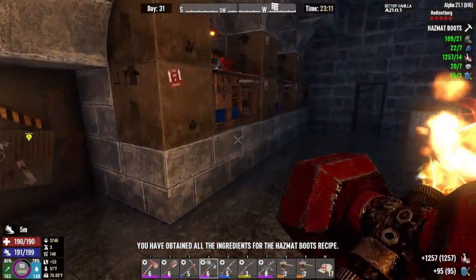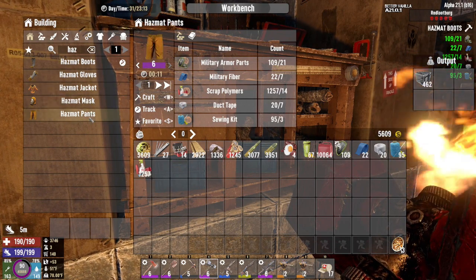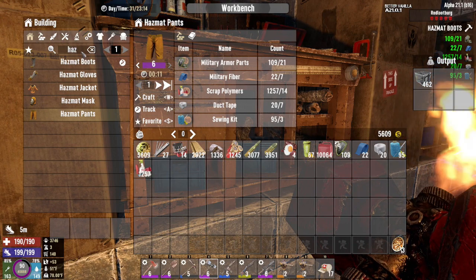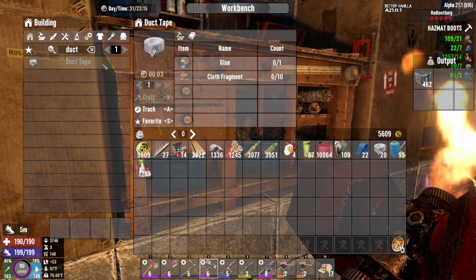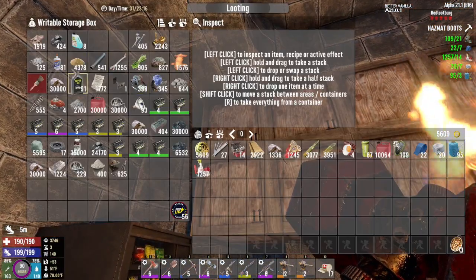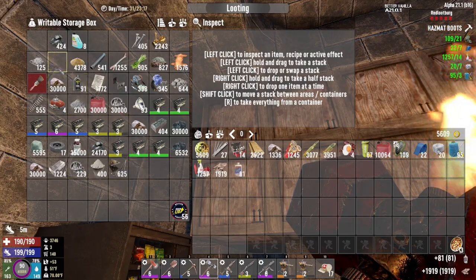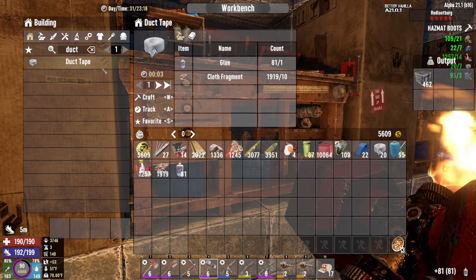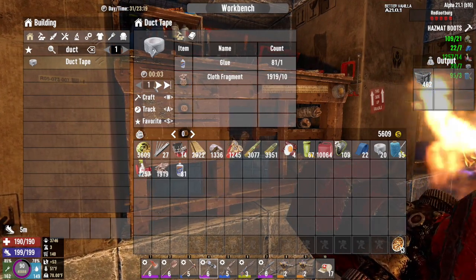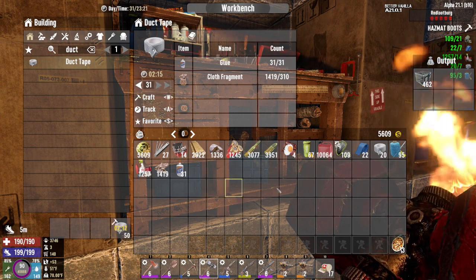Let's do duct tape, glue, and cloth. There's our cloth, there's our glue. So we'll make 50 of those because we are definitely going to need a decent amount of duct tape. We've got some robotic AP ammo, which is good.